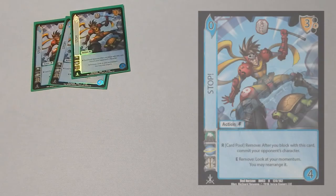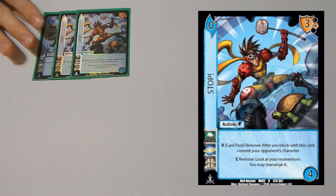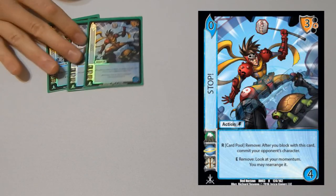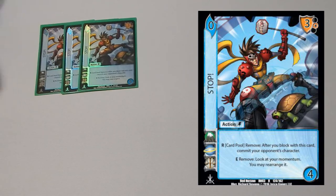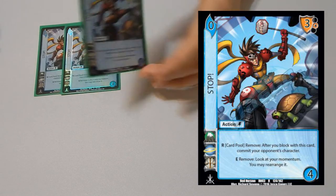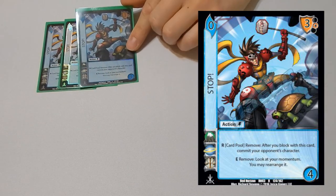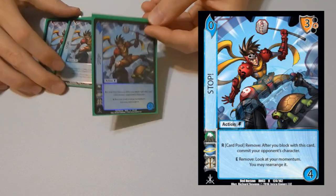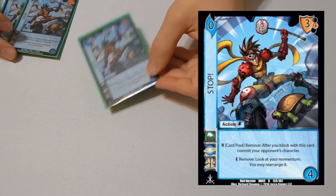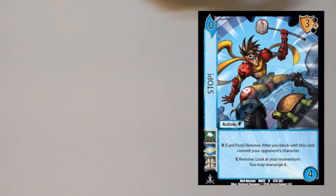So that's the deck — 63 total cards. Let's move on to the sideboard. We have three copies of Stop. This card is super good against pretty much any character. Against an offensive character it just straight out ends their turn — their character is committed, so your turn is just not going to be effective anymore. It also stops defensive characters: if they attack you and you block with this, you commit their character and they no longer have that defensive option on your turn.